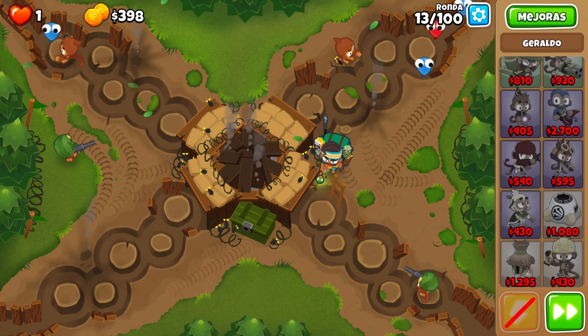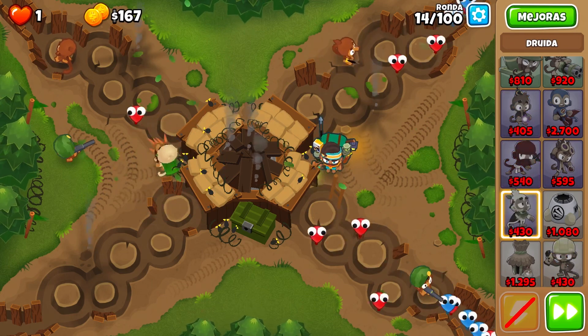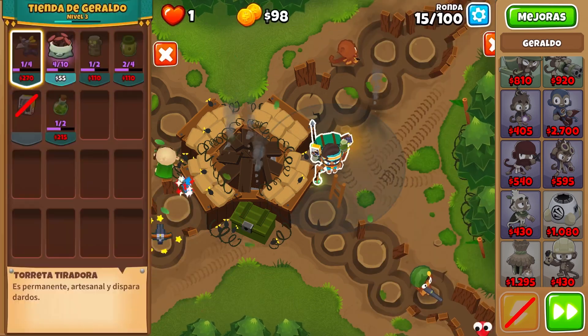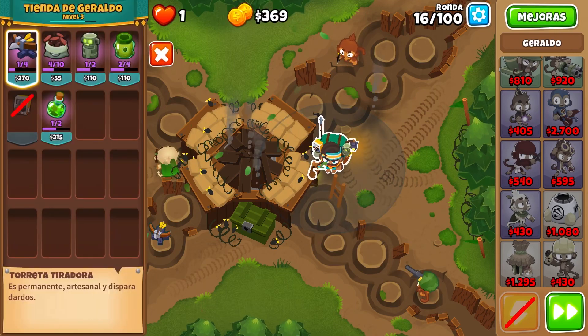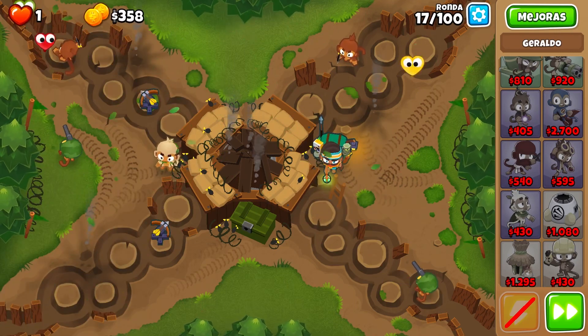On an easier map, you can just go straight into the druids. But for this map, I'm going to be using some of Geraldo's abilities like the shooting turrets. But for an easier map, you probably don't need them. So let's go on to when we actually have the druids.